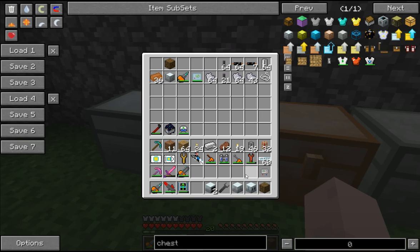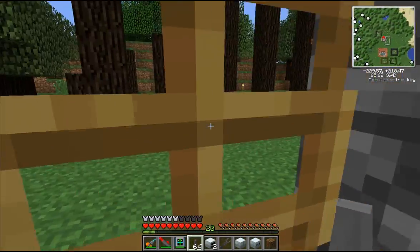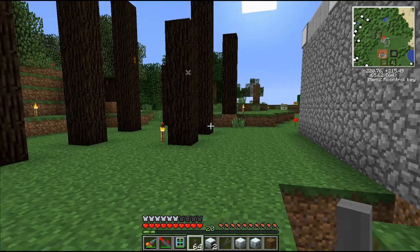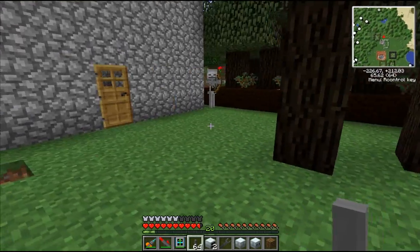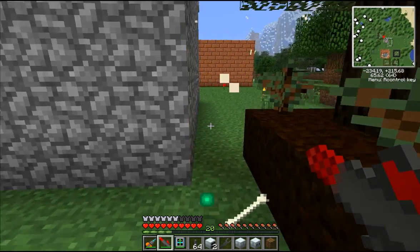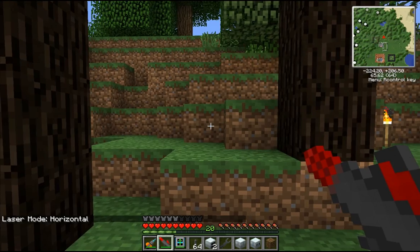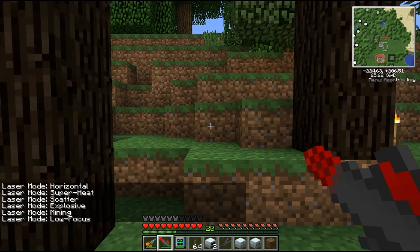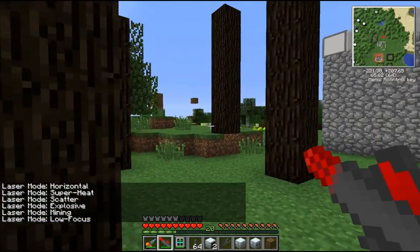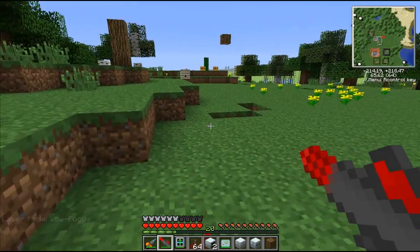A lot of the cool things that Industrial Craft brings in are different ways of getting resources. This right here is a miner, which I'll show you real quick. I just shot a laser at that skeleton — this is a mining laser, which has several different modes you can cycle through. Actually, I'm not going to demo that here because this thing can be pretty devastating. I'll stay with my original plan — the miner. This right here is called an OV scanner.